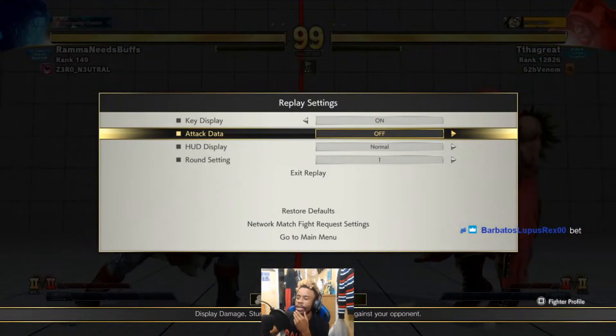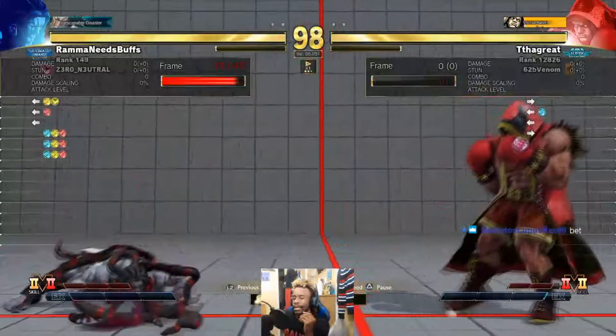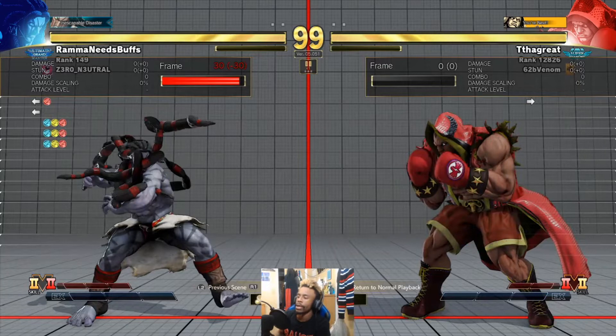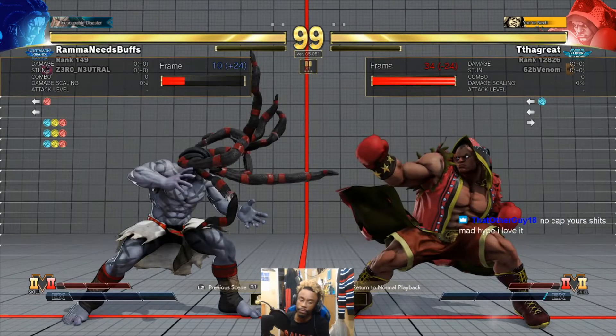We're gonna start off by turning on the key display and attack data. So as you can see, he started off with a standard fierce as soon as the game started. Now why he did that is because most Balrogs typically like to start the round off with light straight - but this Balrog delayed his straight. That back fierce explains why he did that, because he wanted to catch the straight and get a crush counter to start.